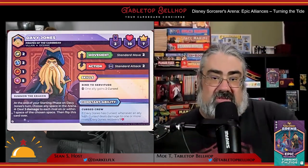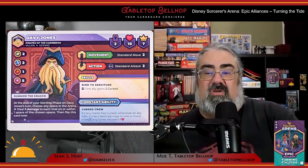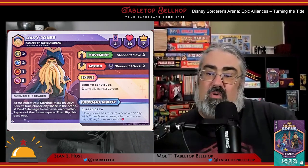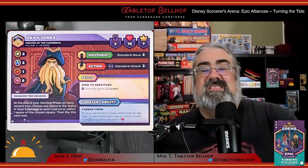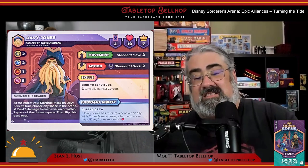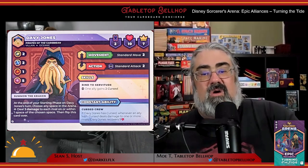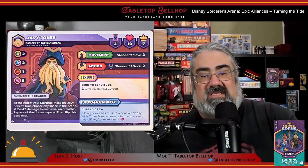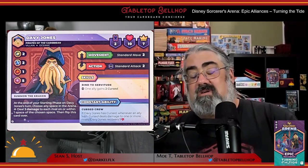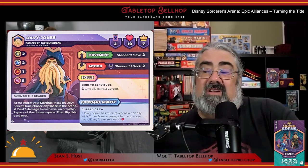Finally, we have Davy Jones. Davy is all about pirate curses — not only inflicting curses on his rivals, but also his allies. The more curses that are out there, the more powerful Davy Jones becomes. This is strengthened by his constant ability that has him heal when his cursed allies deal damage to rivals. The other big thing Davy can do is summon the Kraken, one of the biggest attacks in the game. This is an upgrade ability that does a ton of damage in an area, then flips Davy back over so you can upgrade him again and call that Kraken a second, or if you plan well, maybe even a third time.